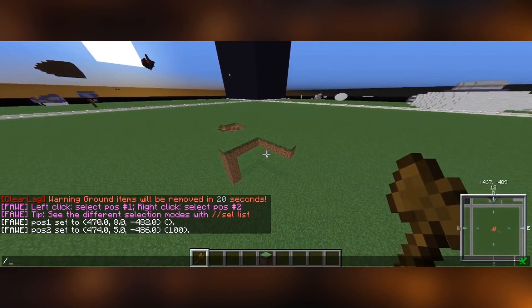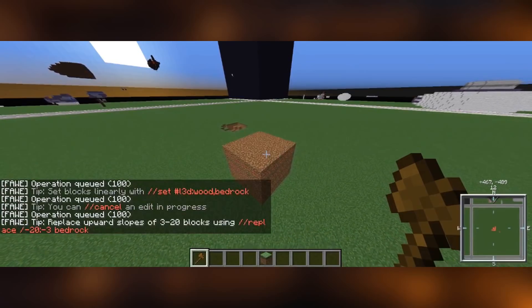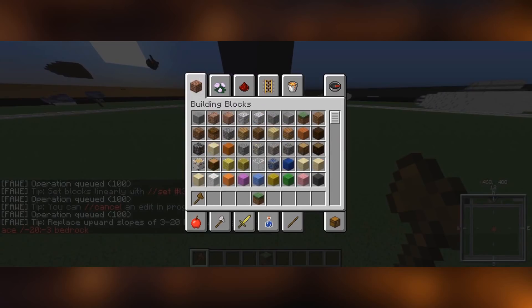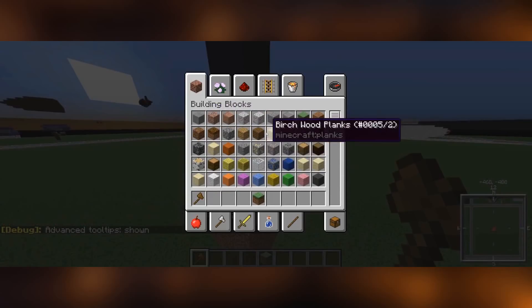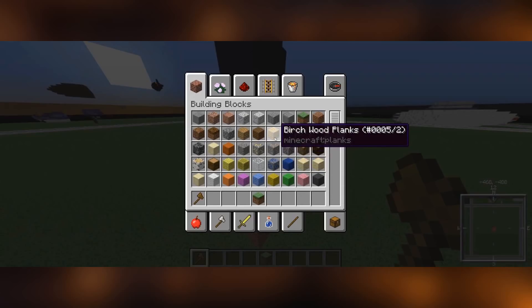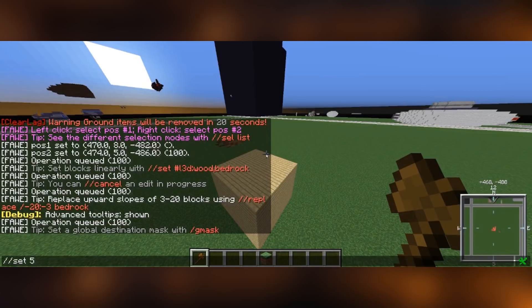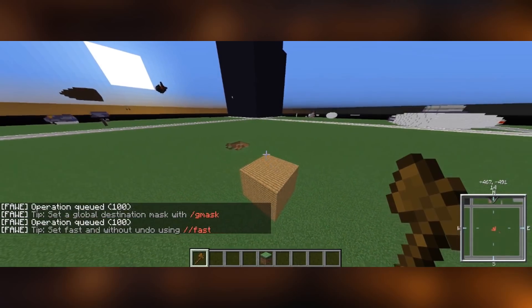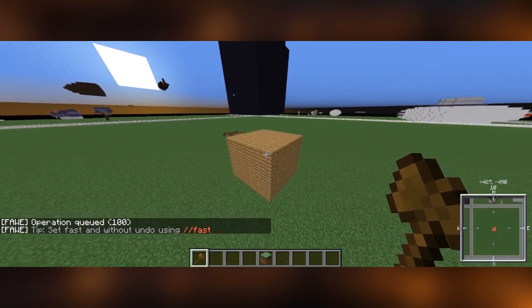The first command is //set, and you have to put in the block ID of the block you want to set. For example, 1 is stone, 2 is grass, and 3 is dirt. You can see all the block IDs by pressing F3+H — as you can see, advanced tooltips are now shown with all the block IDs. One thing to note: if there's a colon/subtype, you separate it with a colon in WorldEdit. You can also use typed names or words for the set command if you don't want to work with IDs.